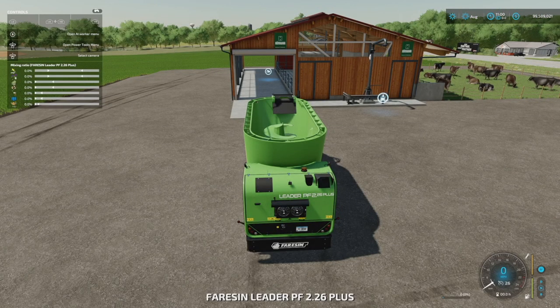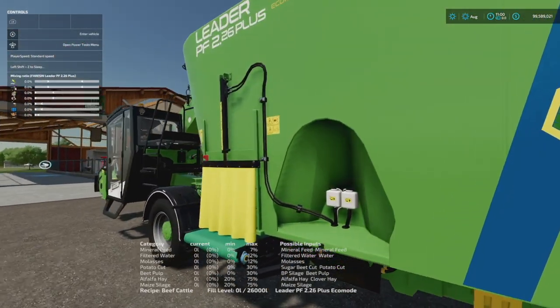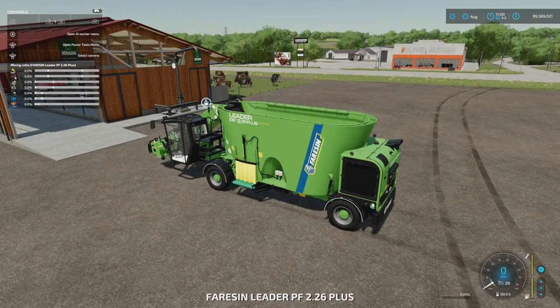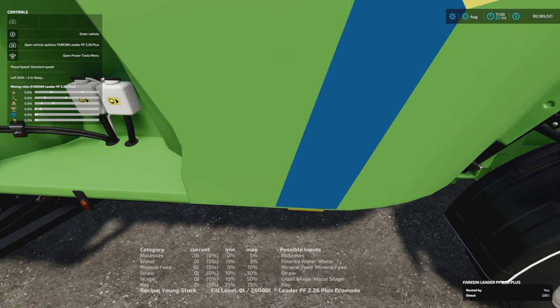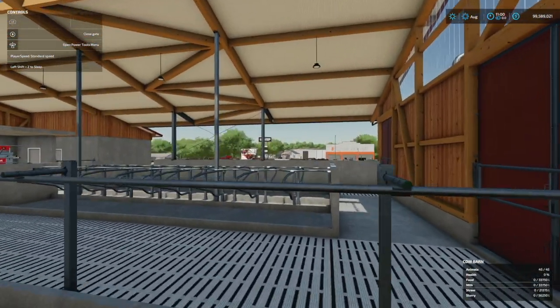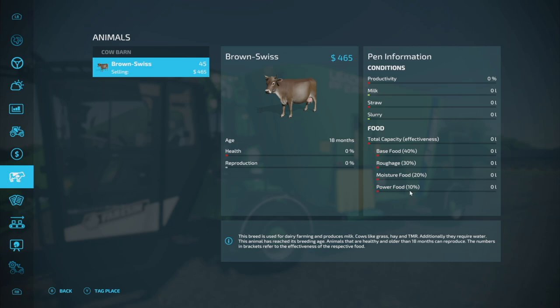If that's a little too much, you can change it up. There's a pre-done mixture for beef cattle with mineral feed, filtered water, regular water, molasses, potato cut, beet pulp, alfalfa hay, and maize silage. You can play a bit more realistically, and it gives you more to do — which is what we want in Farm Sim. We've also got young stock, so if you have young cattle, that recipe uses molasses, water, mineral feed, straw, silage, and hay. These aren't strict requirements — they're just options you can fill in.